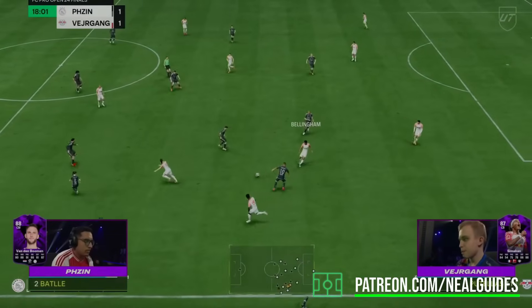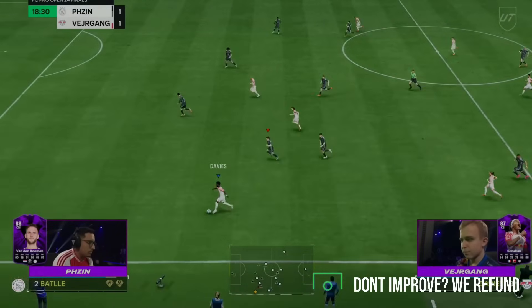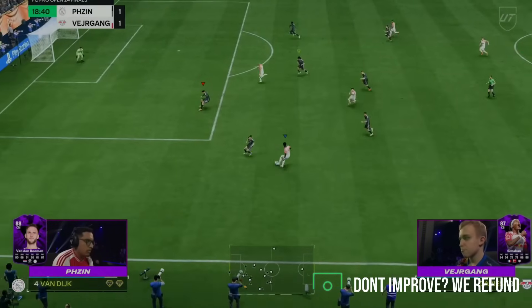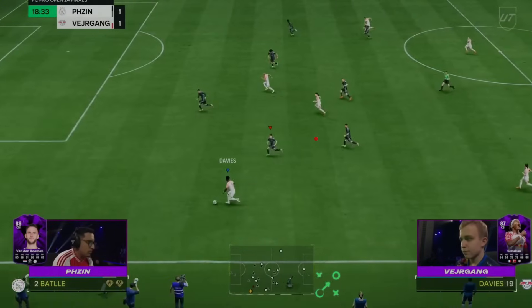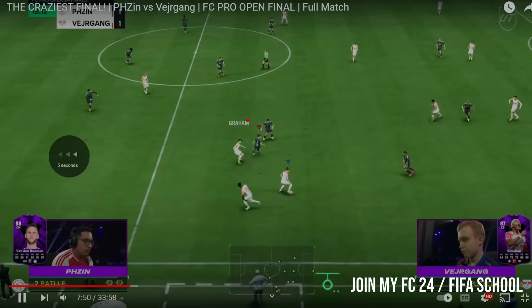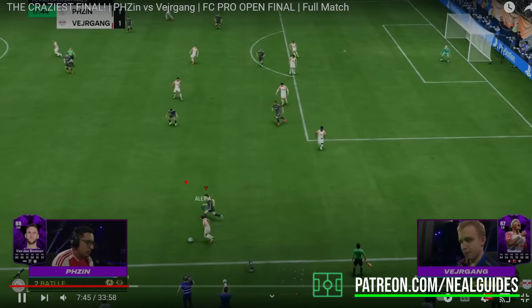Gets the ball straight away, does a quick one-two, then passes to Davies, does a ball roll, and nearly gets a great opportunity. This is why the L1 trigger is the most important thing. You can see the ball is here, Alexia does a one-two, Alexia makes that run, then gets the ball with Graham, does another one-two. So now you've got two runners plus technically a third player if you make that run as well. Then you've got a three-versus-two situation down the wing.